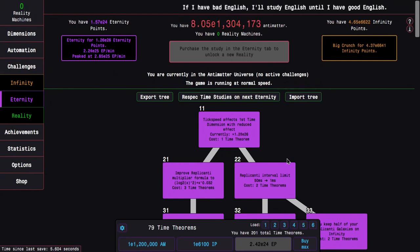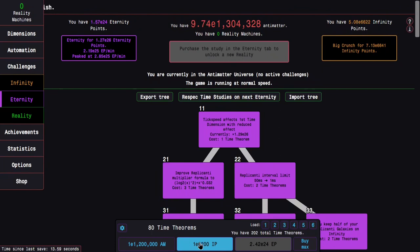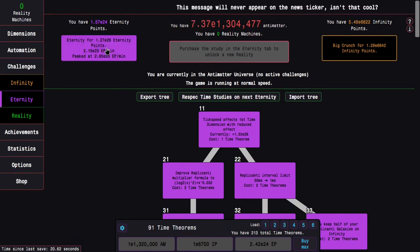Hi, Superspruce here, back with another Antimatter Dimensions reality update video, episode 14. You can see I can gain 1, 2, 3, 4, 5, 6, 7, 8, 9, 10, 11, 12 time theorems with just Antimatter and infinity points.